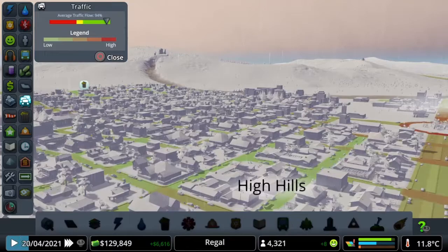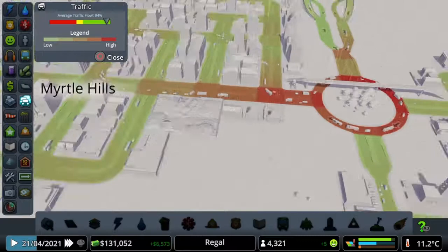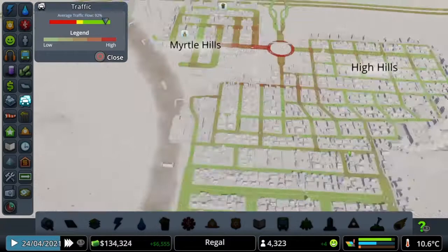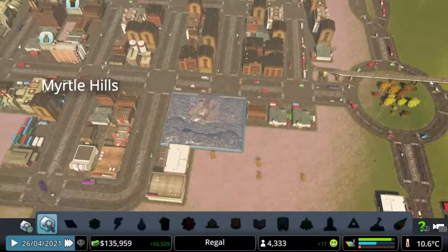That was pretty much it — just a quick video to show you that useful tip. Unfortunately, on PS4 we don't have mods, so we don't have the Traffic Manager mod which would be better. With that you can set up all kinds of traffic rules, change road speeds, and control what lanes cars turn from.